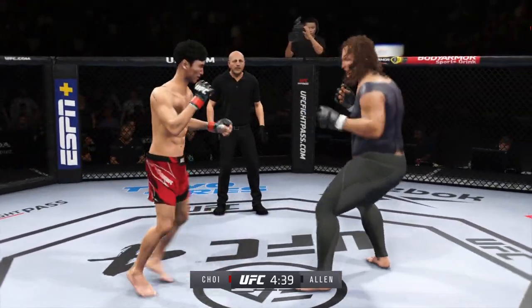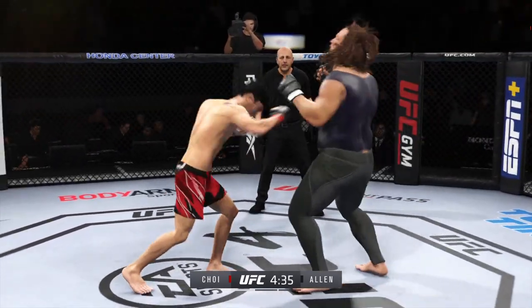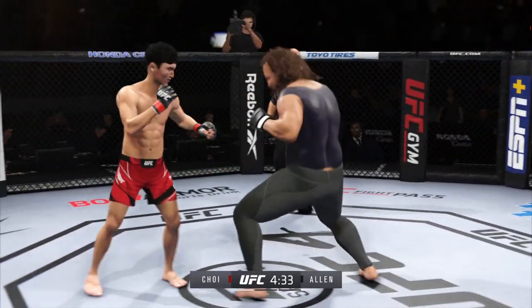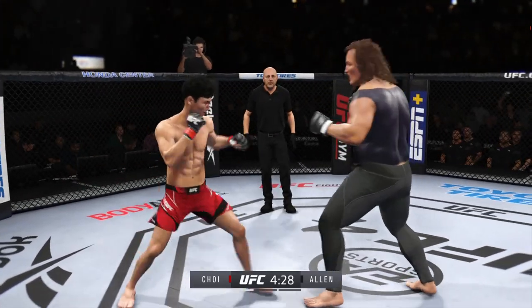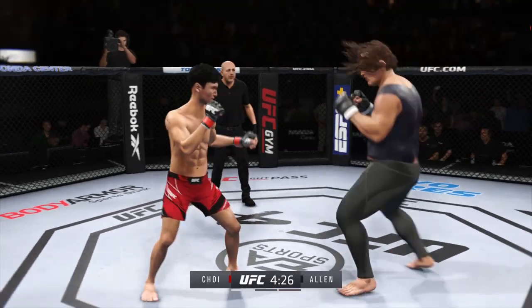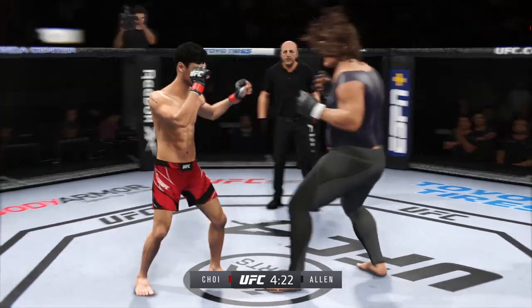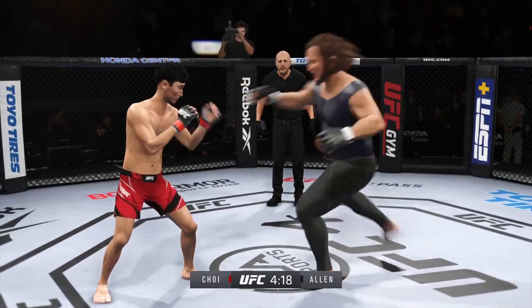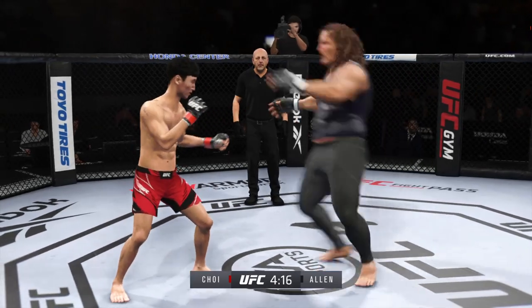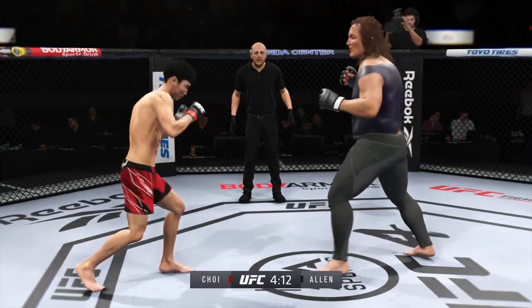Really using his reach advantage as he landed the jab there. And he landed the right hand there. His hands are down — nice punch by the Korean Super Boy. Perhaps a sign of things to come as he lands a kick there.